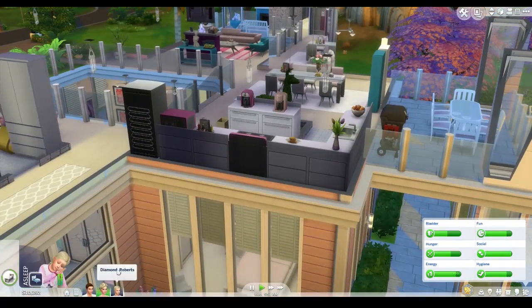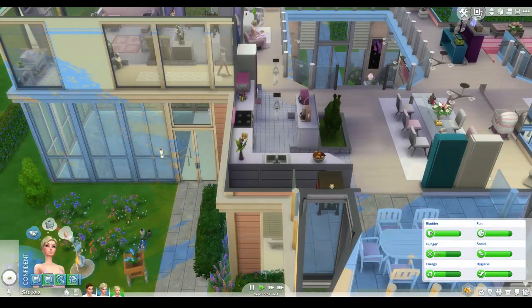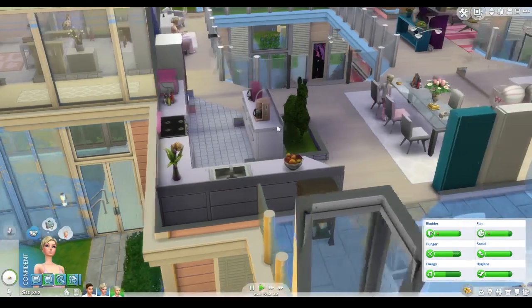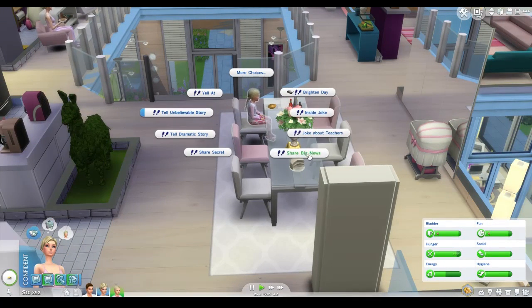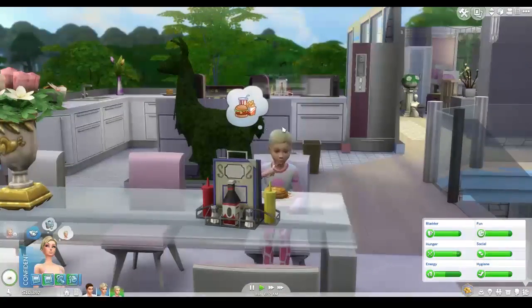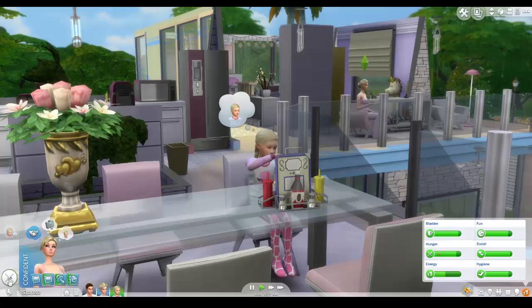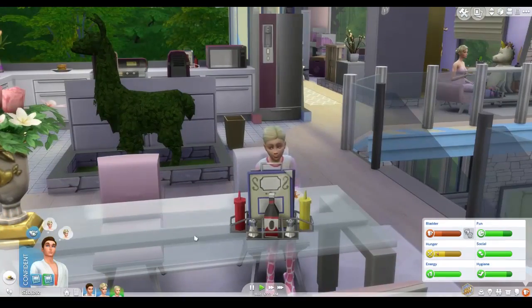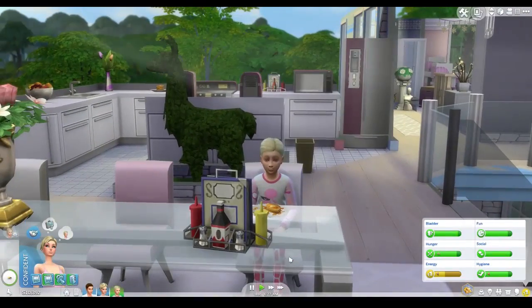I really want them to have a family breakfast. Can I snatch that out of Barbie's hand? Come on, you go sit with your daughter, Barbie. Let's share big news — Diamond is going to have a sibling; she's going to be a big sister. I don't know why she's sitting so far away. Barbie, you can be strange sometimes. Ken, you should grab a serving and join. Maybe Barbie shares the big news with Diamond first, and then Ken's like, 'What?'